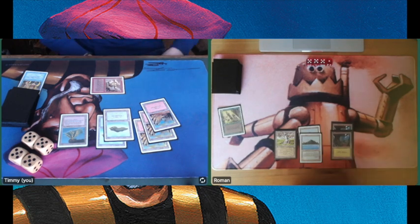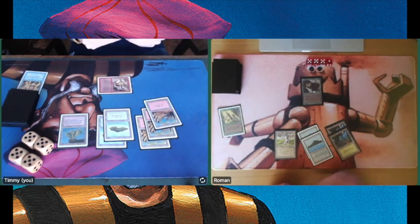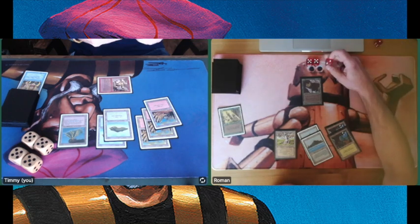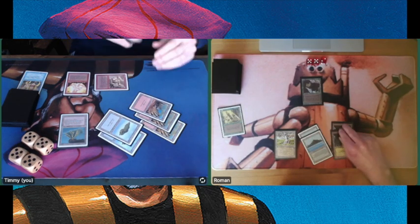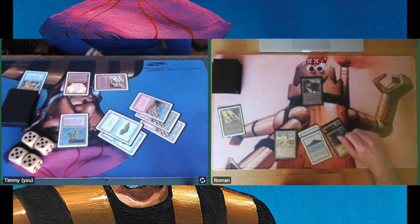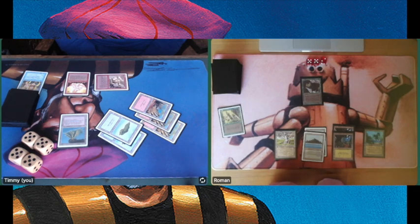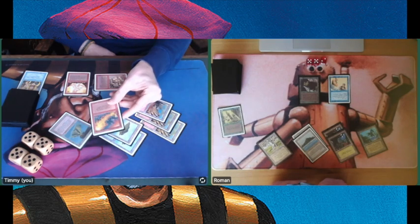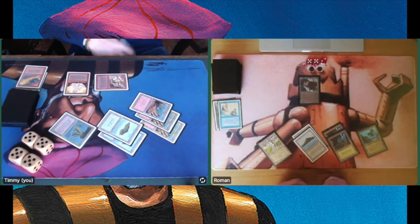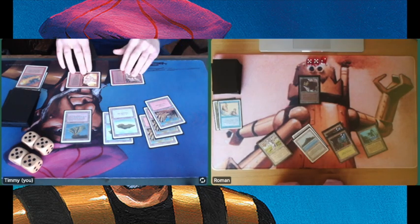Land number 5. There's an Ifh-Biff Efreet — the 3-3 flyer we saw earlier. Attacking again, he's going to 12. Playing a Fire Elemental, the 5-4 vanilla creature. So I've got a 4-5 Earth Elemental and a 5-4 Fire Elemental. There's Tolaria — a land from Legends, just gives an island but can also take away banding from creatures. Now a Mahamoti Djinn — this is an important one, a deal breaker. Mahamoti Djinn has 6 defense, so it has the capability to trade with all my Elemental creatures.